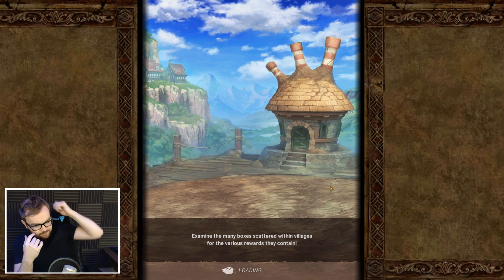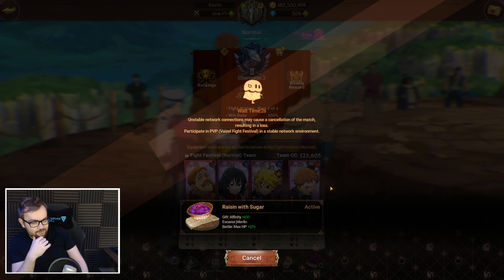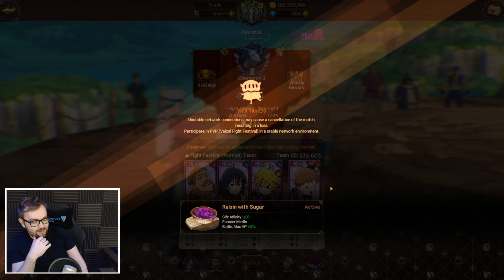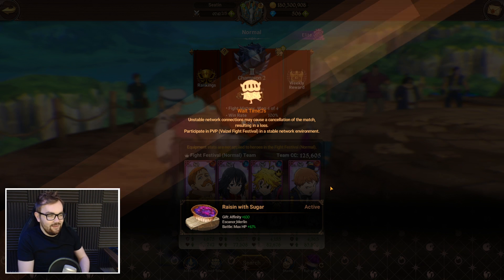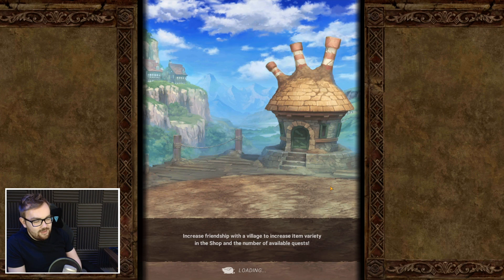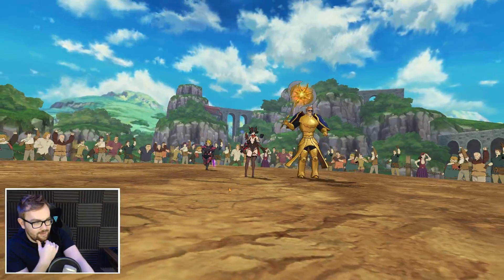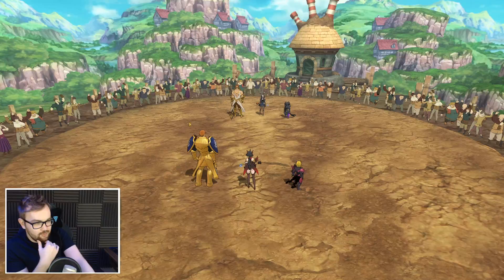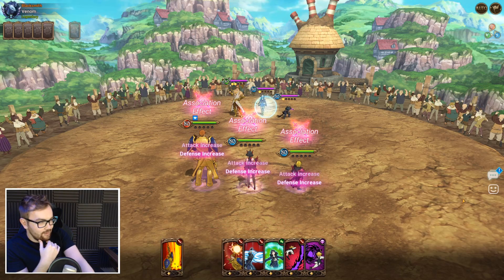That one went really, really well. I think that was probably one of the perfect mirror matchup showcases to start, although it was quite close in the end. That golden Lillia drain he got quite early on definitely set my team back a fair bit in terms of the ability to get two alts and start nuking him down. But the combination of the draw we had available with Escanor and Lillia was just really, really nice.